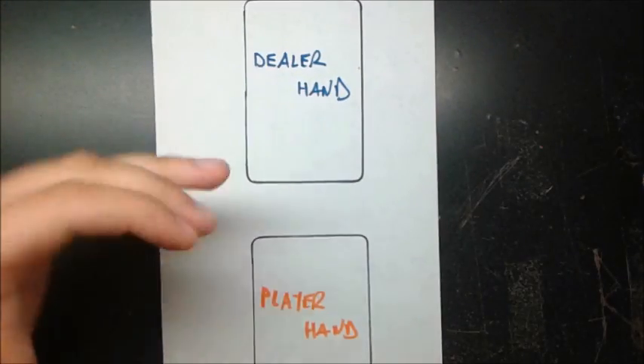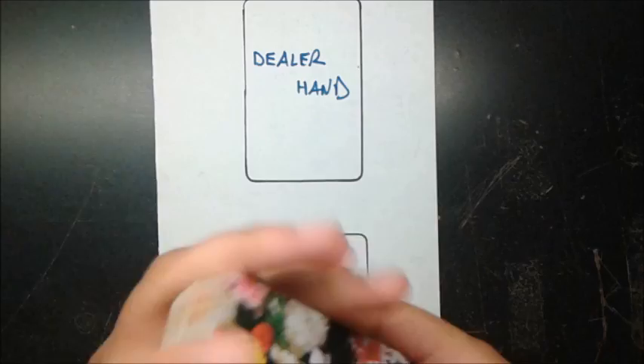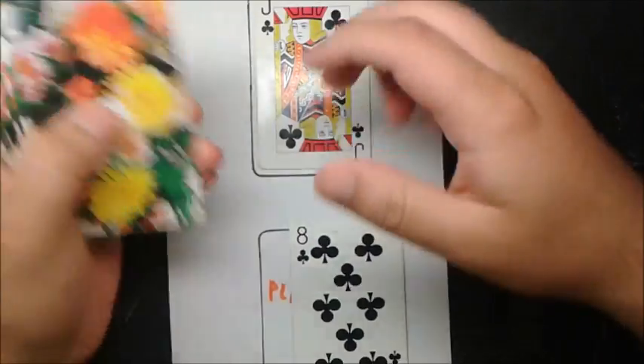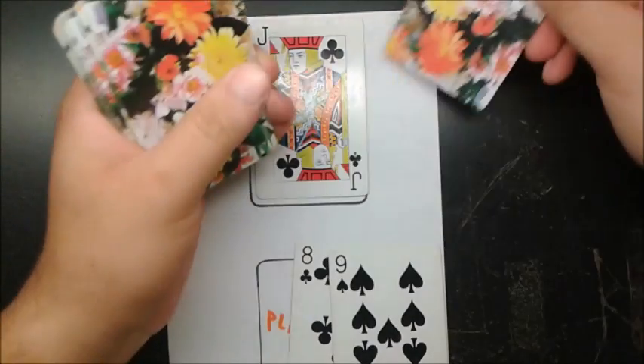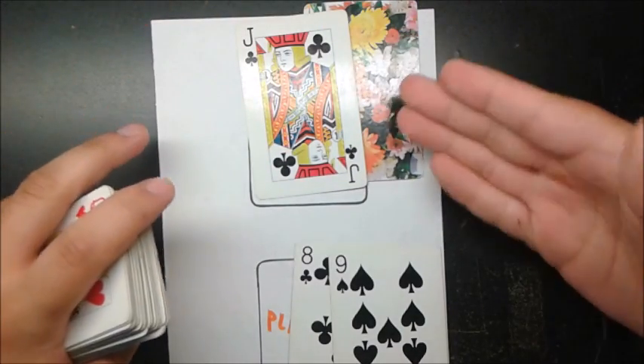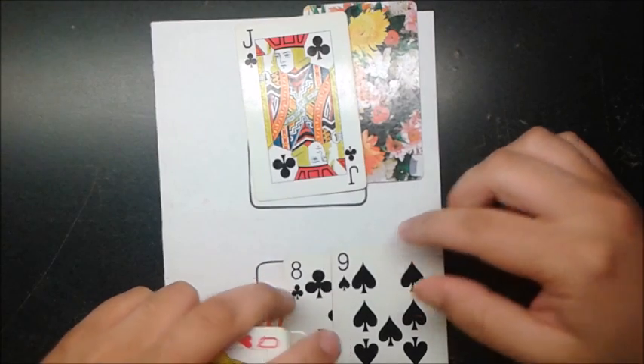Pretend it's just me versus the dealer. Here's the dealer's hand, here's the player's hand. The dealer is going to deal — give me a card, give himself a card, give me another card, and then give himself a card face down. This is where I start getting my disadvantage, because I don't know what he has, which makes it a little bit harder to beat him.